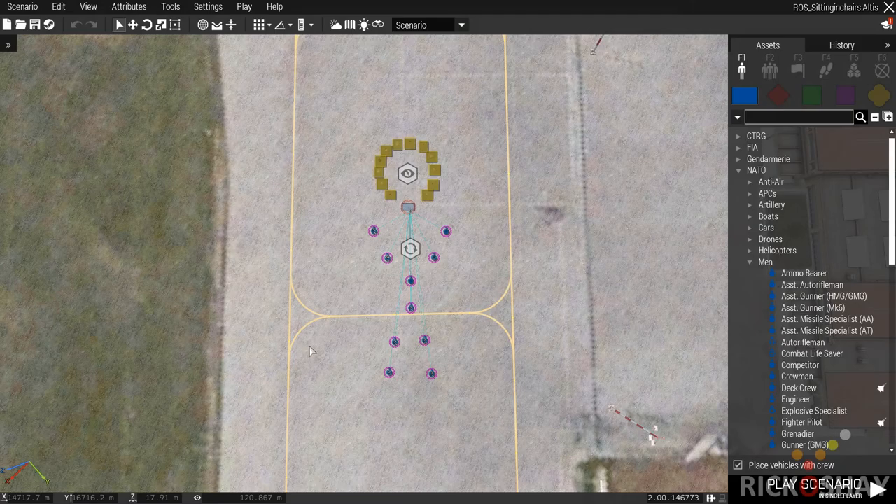Hi, welcome back, this is Rick. This is a new script I've just finished — it's an advanced script that allows you to sit down with your team, create impromptu briefings at FOBs and so on. It works in single-player, multiplayer, dedicated, and listen server. I'll give you a quick demo of what it can do.